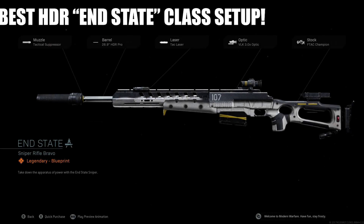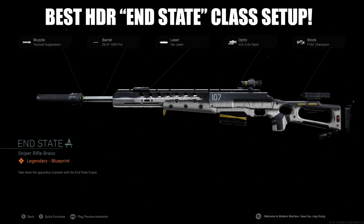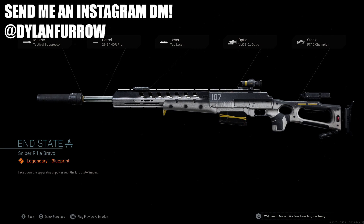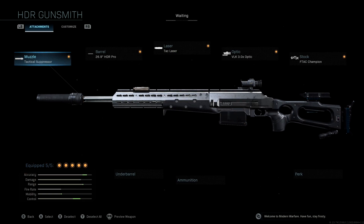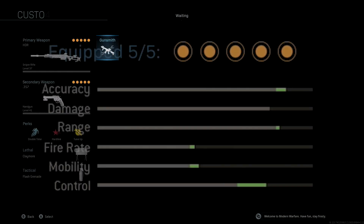What's going on ladies and gents, my name is Arbuckle, welcome back to another video. Today we are back on Modern Warfare and I wanted to share the best class setup for the new HDR End State blueprint. This is a pretty decent blueprint — if you take a look at the stats that come with the original one, we have really good accuracy and control and a very minor boost to range and mobility.